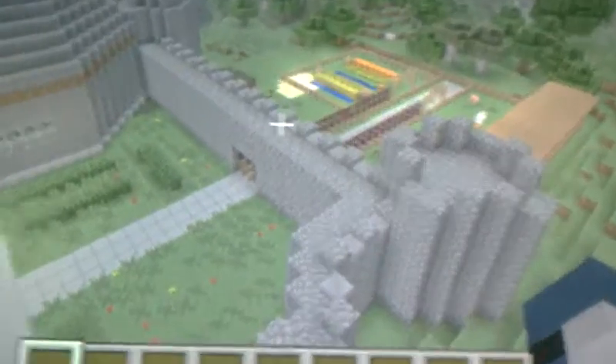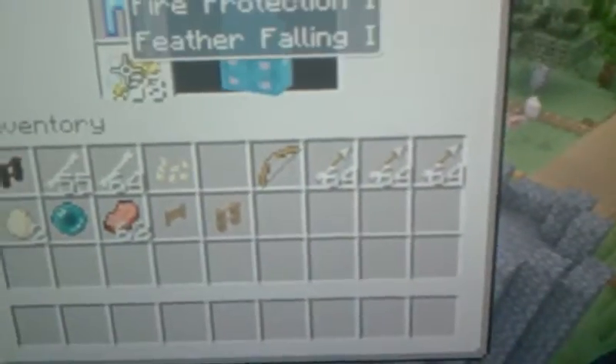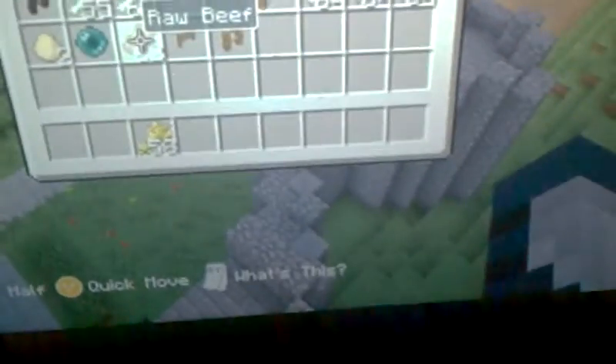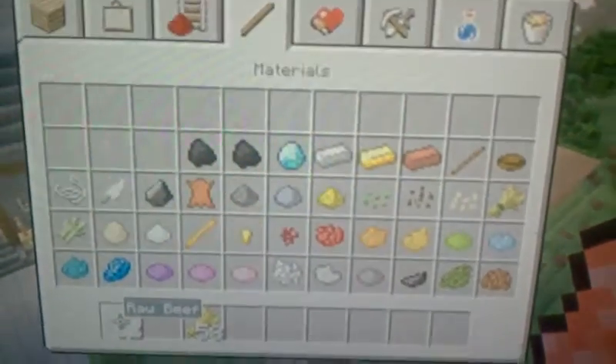Alright guys, I'm going to show you guys how to breed dogs for Xbox 360. We just got the update. As you see, right now I have wheat. I got enchanted armor. In order to breed dogs — like wolves — you need raw beef. And in order to breed chickens — sorry guys, I got the hiccups.